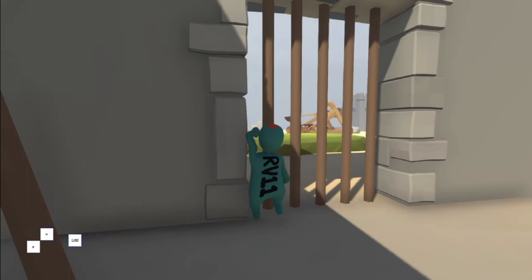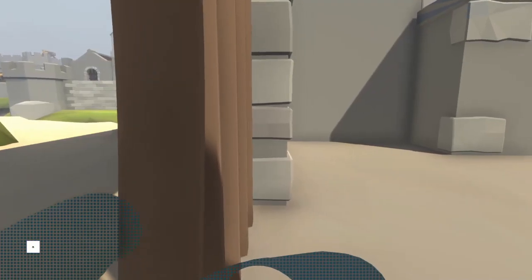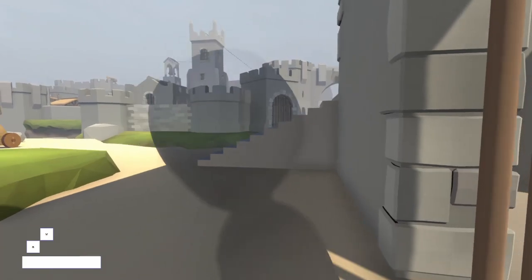The best way I've found is to grab the bar around the same height as the middle of your head, and as soon as you hear the grab sound, let go and re-grab. That way your arm should drop and land in a perfect position to open the bar, and it should just bend wide open.